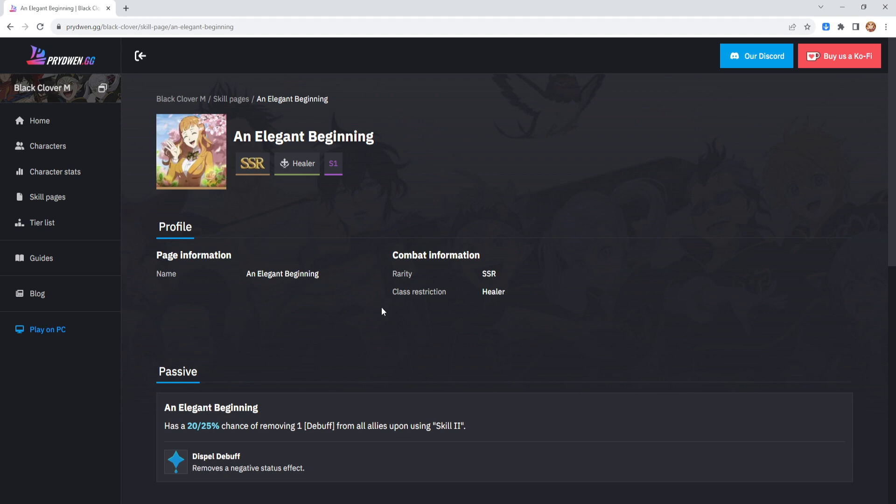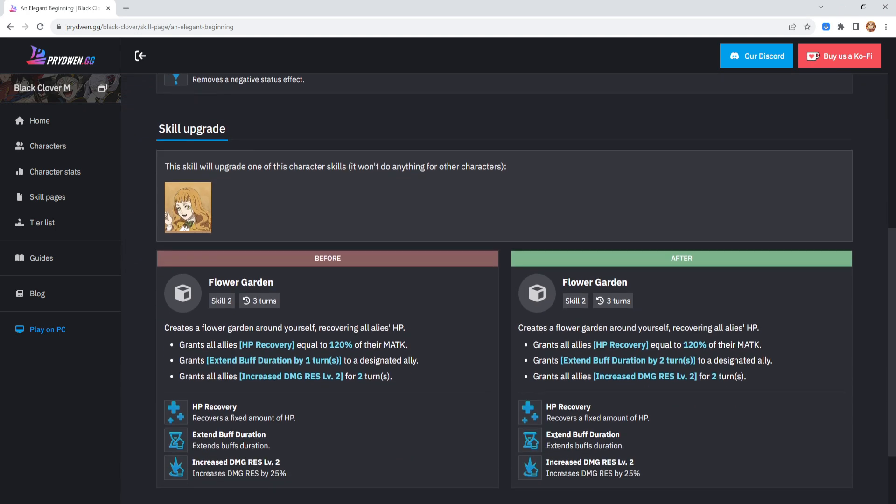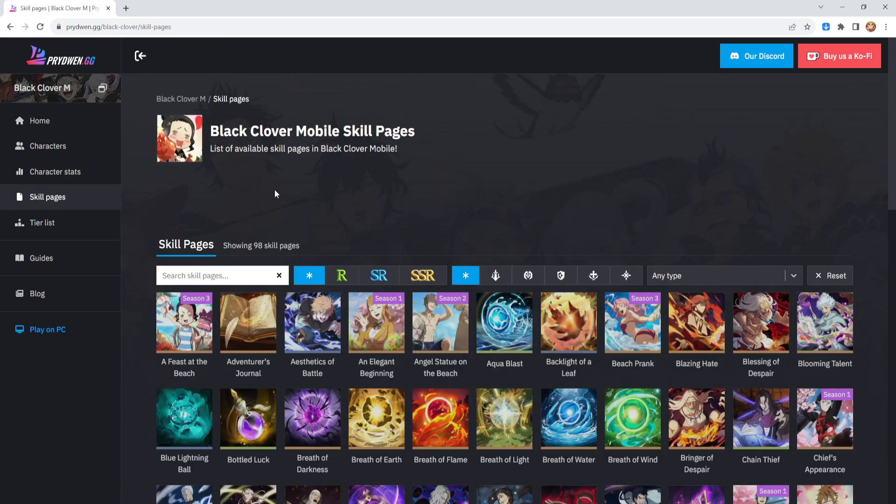When it comes to skill pages, the number one priority is: if you have Mimosa's skill page, use her skill page. Of course she does get the Graymo passive and the bonus on buffing up her second skill. But of course not everyone — the majority — won't have the skill page itself.